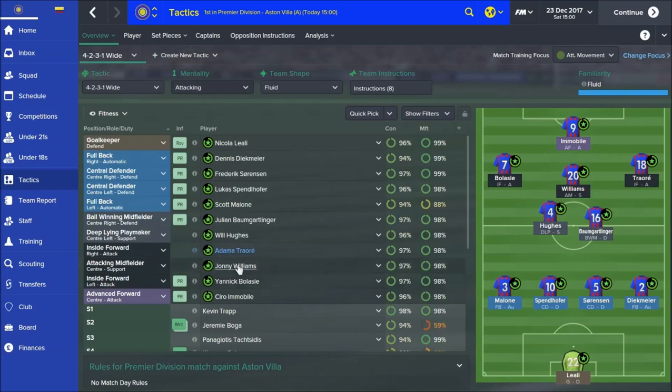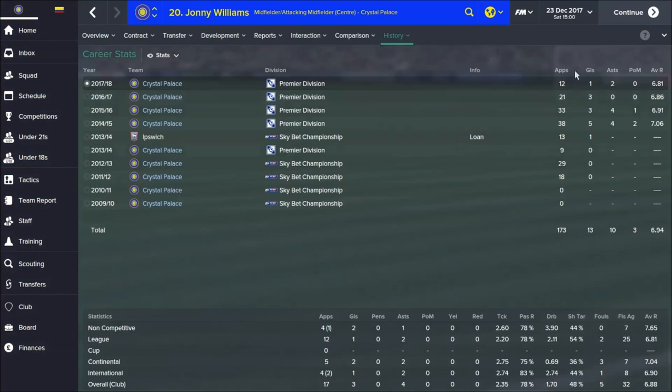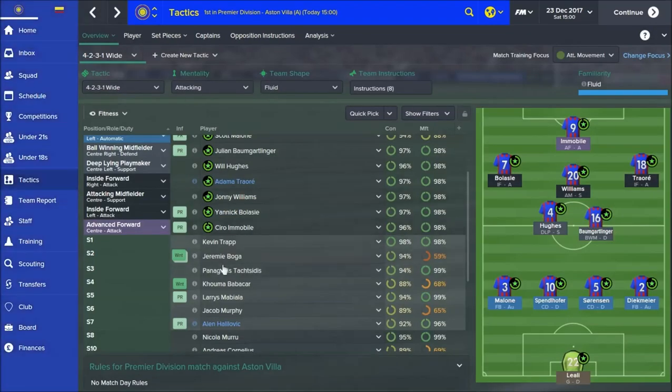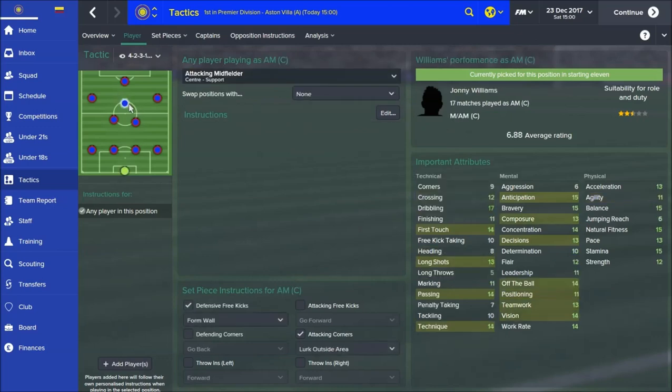Moving into the centre, you've got the attacking midfield centre on support. This is probably the one weakness of the side. I'm undecided as to whether it's the player or the position. I think the player Johnny Williams is fairly decent - I've got some good stuff out of him before, but his stats in the last few seasons have not been great. He started off pretty well in the first season but seems to have deteriorated. So it could be time for him to move on, or time for me to change the tactic. In terms of instructions, nothing in particular.